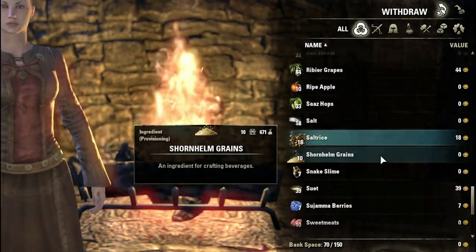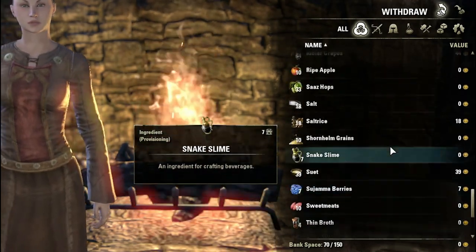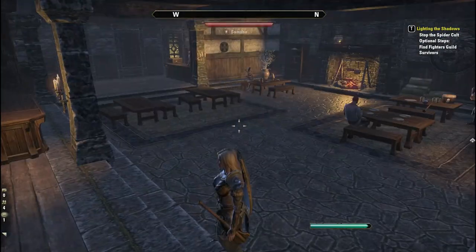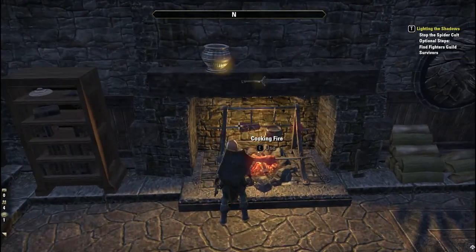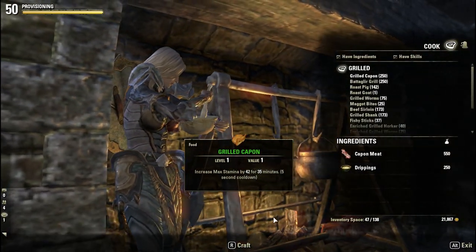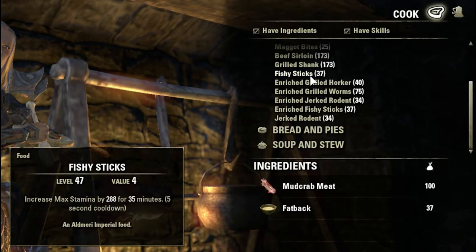I wouldn't suggest doing this weekly. I would suggest doing this once a day, because this took me about 50 minutes to cook up a week's worth of provisioning ingredients — and 50 minutes isn't something you want to spend standing there cooking stuff. You should do this daily. Take five to ten minutes out of your day and create an extra three to five thousand gold a day. Not the best thing ever, but it's certainly not the worst thing. It's just some extra income that you can create with items you would probably otherwise find useless.